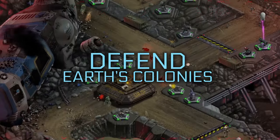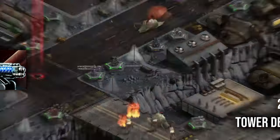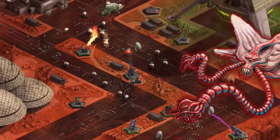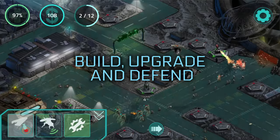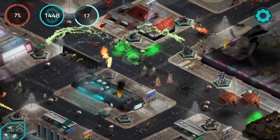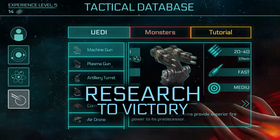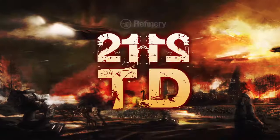I want to start off with 2112 TD Tower Defense Survival. In this one you're going to be a military base trying to defend against an alien invasion. This game does have a $1.99 price tag, has 100,000 downloads and 4.7 stars. It's been around for quite some time, which tells us — especially with a price tag and that many downloads — that it actually is beloved by the community.